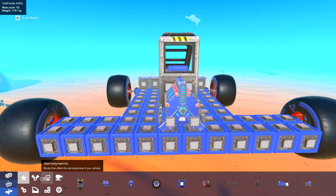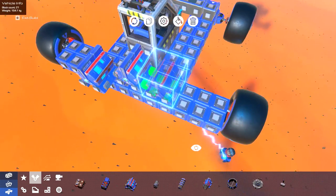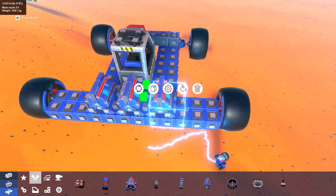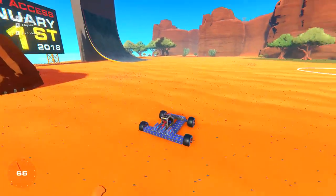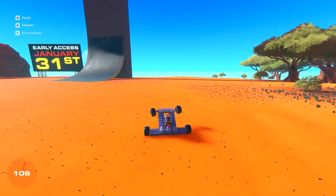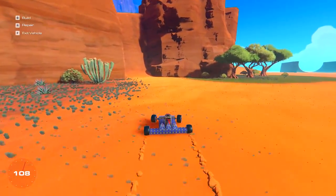Whoa, okay - I think it's a bit more powerful now. Oh my god, it's doing like a wheelie! Okay, so we need more weight at the front still. Look at this thing - this thing is crazy. We don't want to get into the water, let's back it up. This thing is insane! Look at that - there's like a vertical wall there. We could probably make it straight up there. Let me spin this thing around - I just want to see if this vertical wall works.